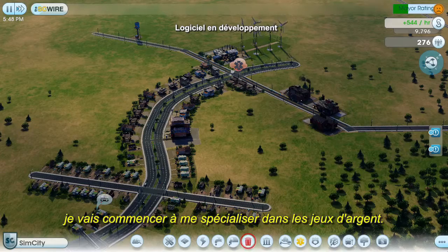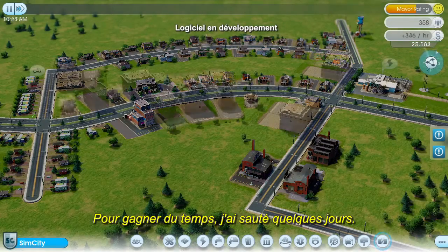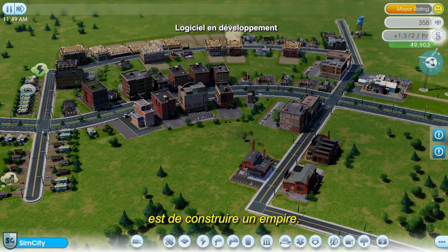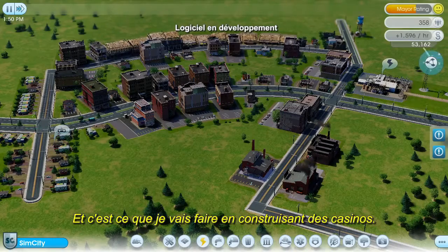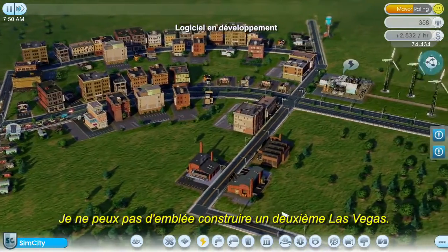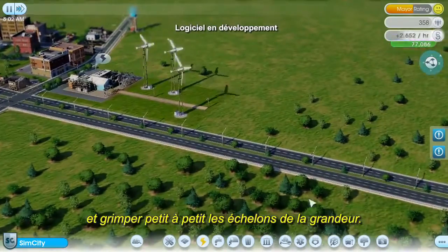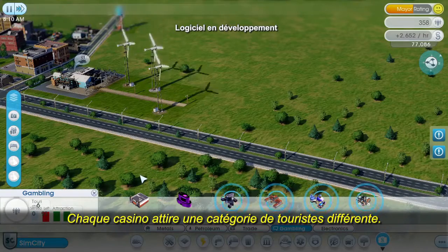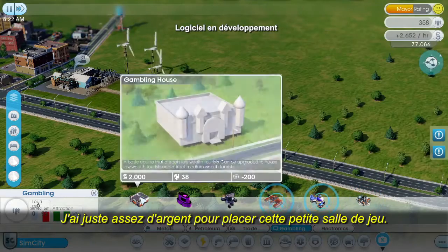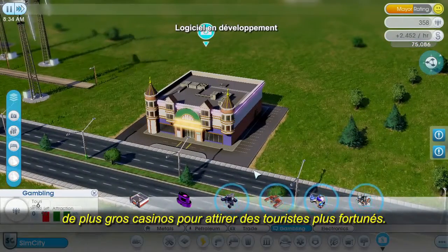Now that I have a solid foundation, it's time for me to start specializing in gambling. I've jumped forward a few days — my city's a little bigger and my population has grown. One of the new things you can do in SimCity is to create a big business, and I'm ready to start building up my casino empire now. Casinos can generate large profits, but only if you can get enough tourists through the door. I can't immediately start building a fancy Las Vegas Strip — like everything else in SimCity, I'm going to have to earn it by starting small and working my way up to greatness. Each casino caters to a different wealth class of tourists: lower class, middle class, and upper class. I only have enough money to place this small gambling hall, but if I can make it profitable, I'll be able to unlock bigger, more expensive casinos and attract wealthier tourists.